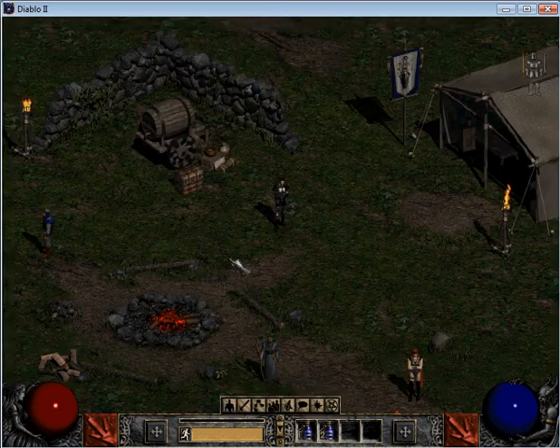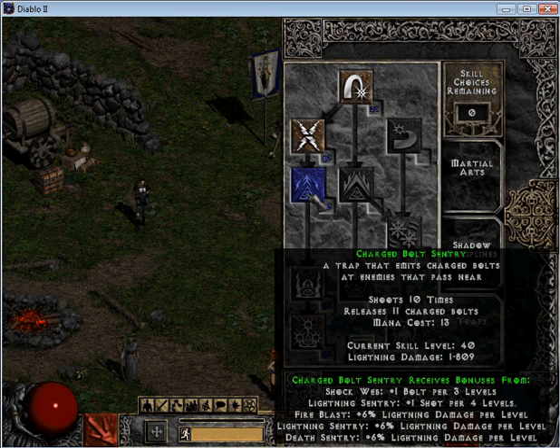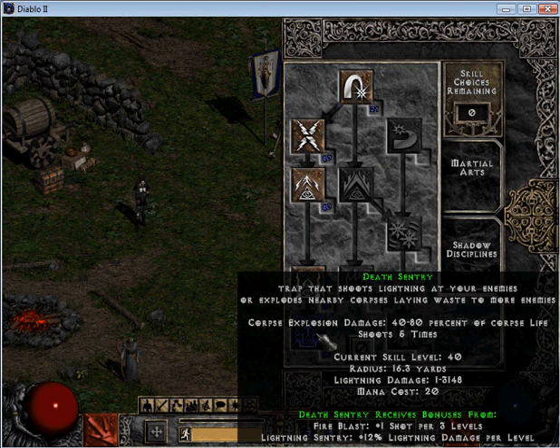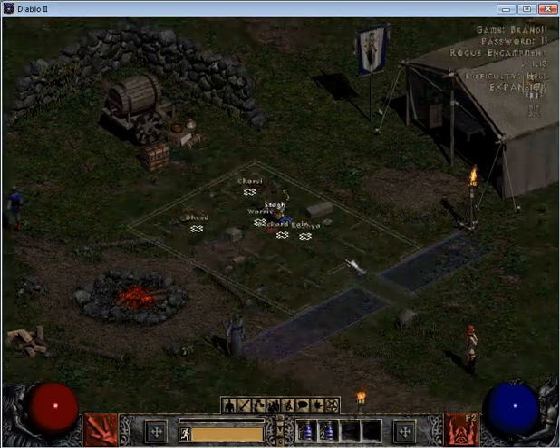With my build, you can do things a little bit differently. I like to focus a lot on traps, because that is the most important part of this build — it does most of your damage. You want to max out shockweb, charge bolt sentry, lightning sentry, and death sentry. Lightning sentry, as you all know, is going to be your main skill.